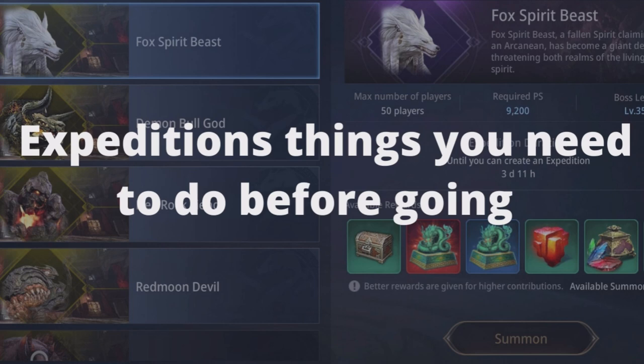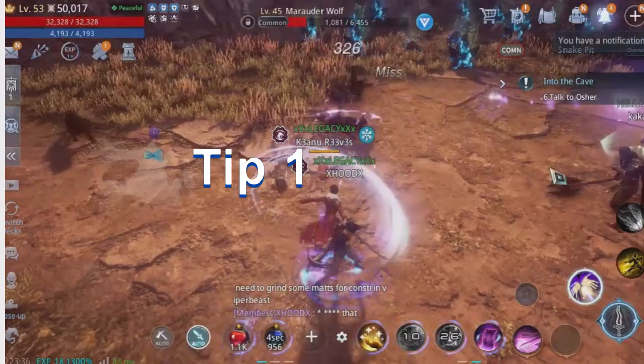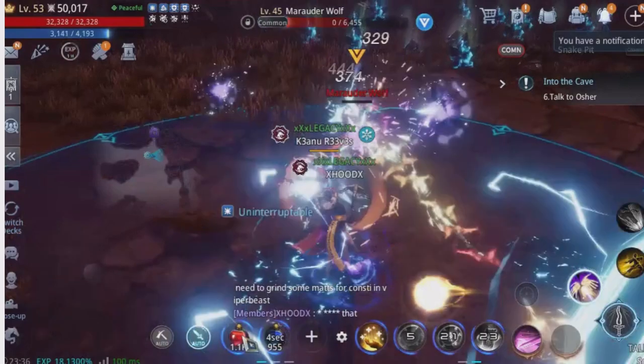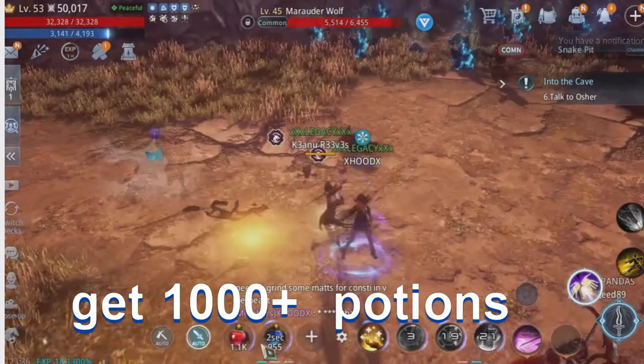Things to do before going on an expedition. Tip 1: Buy 1,000 pots minimum.